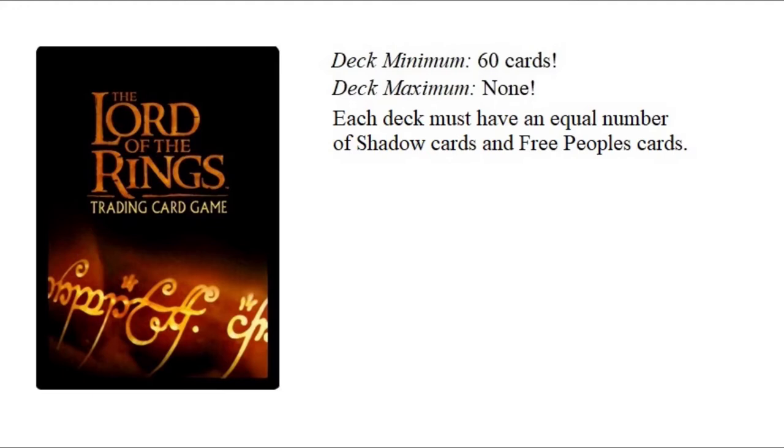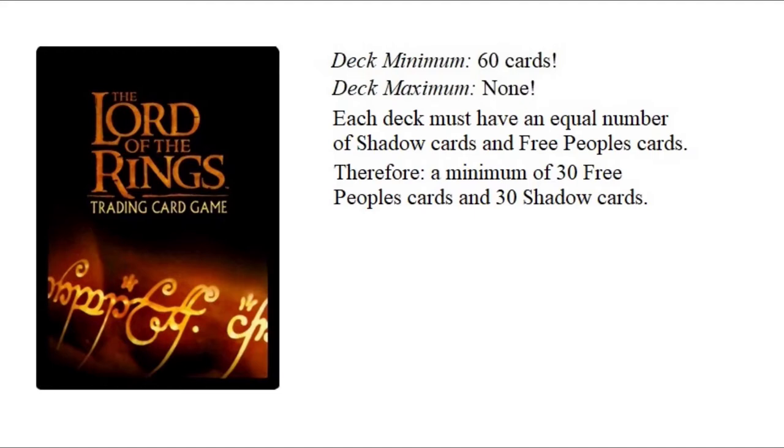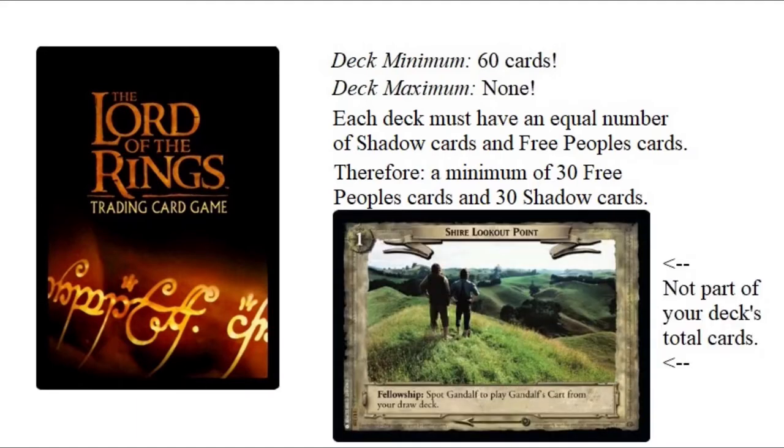So in the minimum deck size of 60 cards, you would have 30 Free Peoples cards and 30 Shadow cards. It may be worth mentioning here that while we talk about the deck minimum, that number does not include those cards which are in your adventure path — that is, your sites — which is a discussion for later.